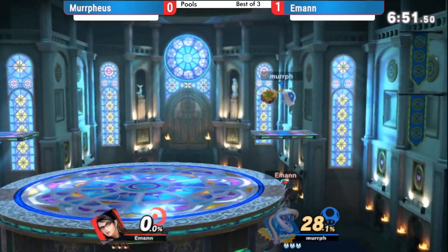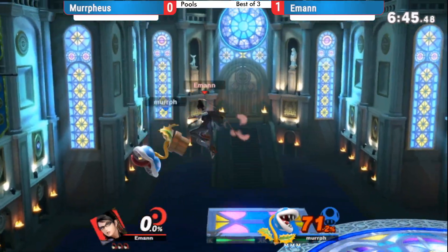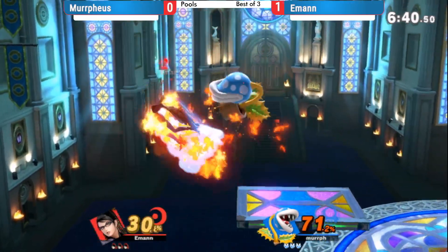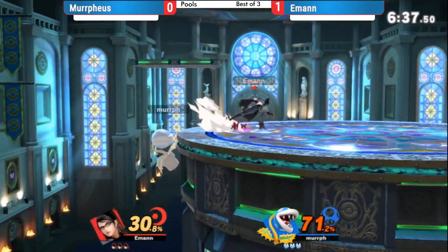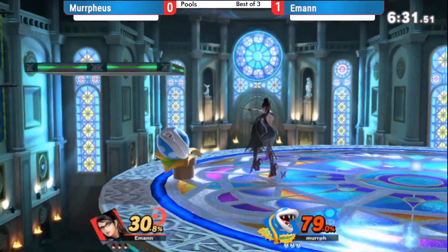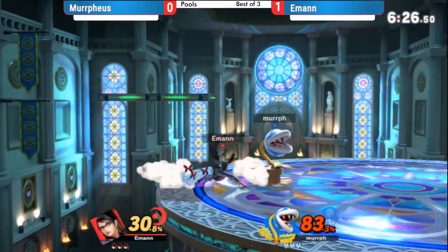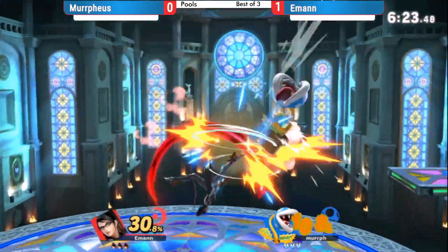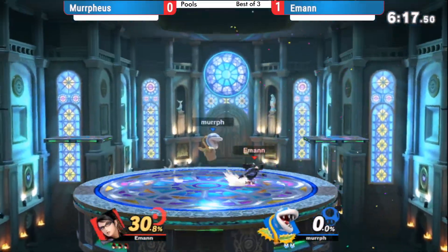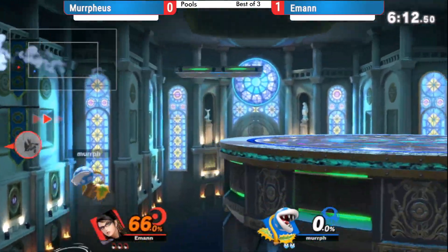Nice cover on the air dodge with that lingering forward air — just getting away from all of Plant's hitboxes. What a cancel with the down tilt. Murphius staying composed, swiping his way to that string. Big back air going for it all, wanted to dunk him at 30. E-man getting the forward air on the ledge drop, trapping Murphius from the top. Murphius falling out of a lot of these forward airs, but E-man's been making the most of them — not over-aggressing, just hitting and backing up. We'll take that stock — Murphius going down.